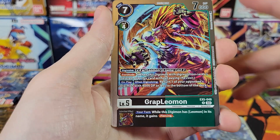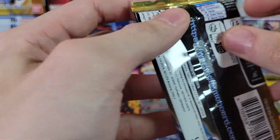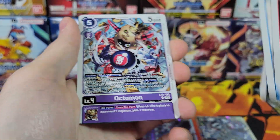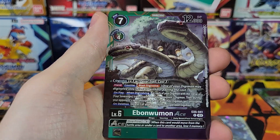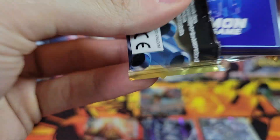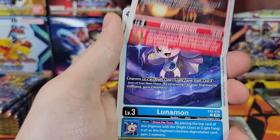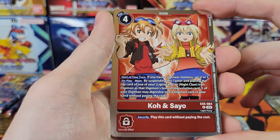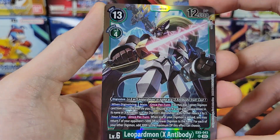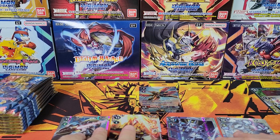Leomon. I've got Grappleomon and Azulongmon Ace. Powering through this video — I've seen every card that isn't an Alt Art. Ebonwumon Ace and Chumon. I slow down for the rares just to build suspense in case it's an Alt Art. Koenseo and Leopardmon X Antibody — very cool SR. That's four regular SRs and one Alt Art. We are a little bit late on hits.